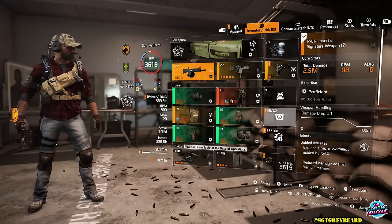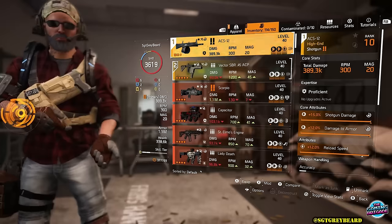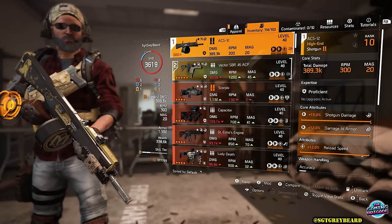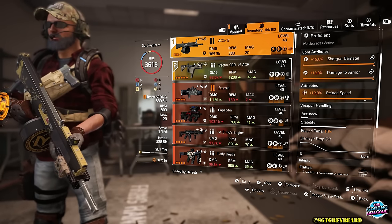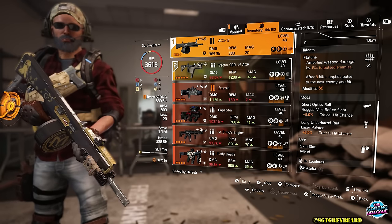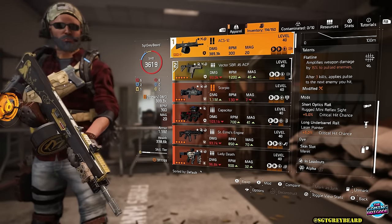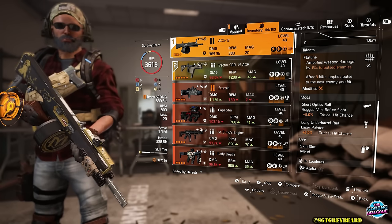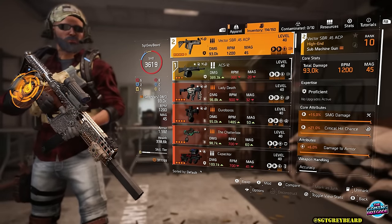As far as the weapons are concerned, my primary is the ACS-12 automatic shotgun. I absolutely love this weapon during this event — if you have not put a build together based around it, hopefully this will give you the incentive to do so. I'm running with a talent called Flatline, which is going to amplify weapon damage by 15% to pulsed enemies. Because we have that laser pointer equipped, every single enemy we target is automatically going to be pulsed, which means we have that extra 15% weapon damage running non-stop.